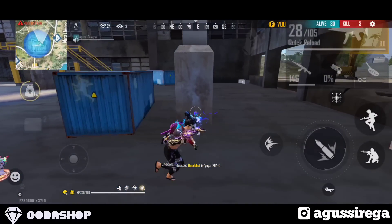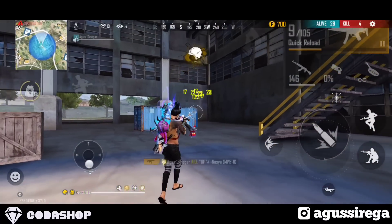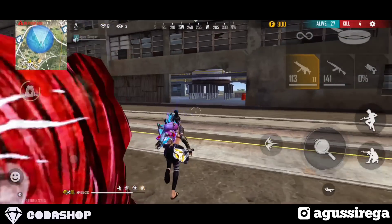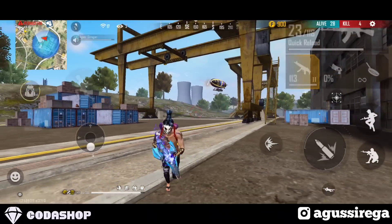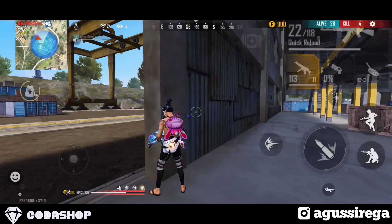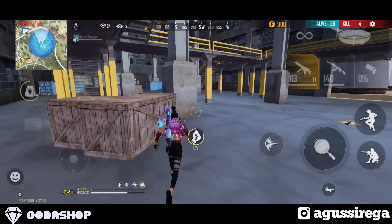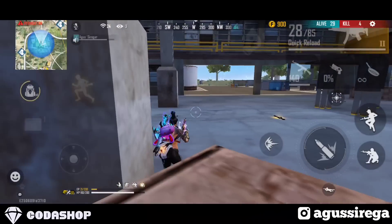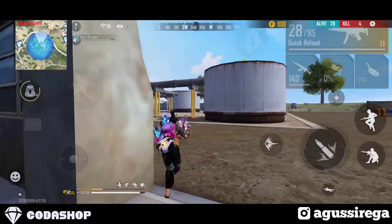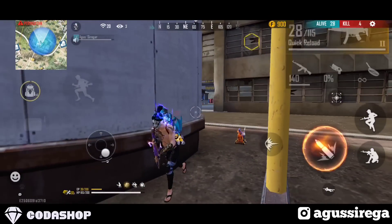Kombinasi skill karakter yang kelima yaitu Wukong, Kelly, Hayato, dan Wulfra. Kombinasi ini cocok untuk solo versus duo yang full damage. Dikarenakan solo versus duo kebanyakan musuhnya nempel atau dempet, Wulfra, Hayato, dan Wukong untuk close combat lebih baik daripada skill lain. Kalian juga padukan dengan Kelly agar lari lebih cepat.